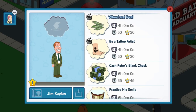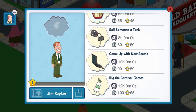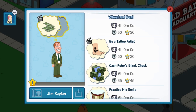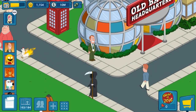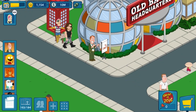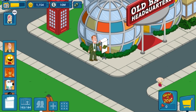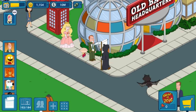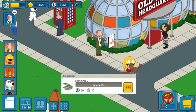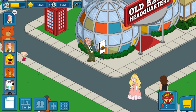If you're looking for quality, then look no further. Wheel and Deal, which is animated. Be a tattoo artist, which is animated. Cash Peter's blank check. Practice his smile. Sell someone a tank. Come up with new scams. Rig the carnival games. Let's do this one. There he is. Did I do the wrong one by mistake — did I do the tattoo one? I wasn't paying attention. He's mimicking the picture, but is that wheeling and dealing? I guess that's supposed to be him trying to promote things.